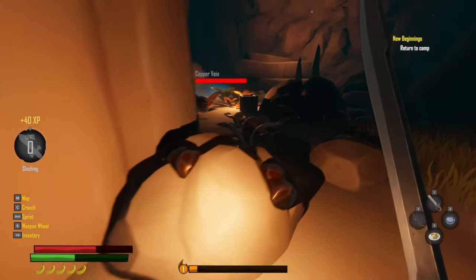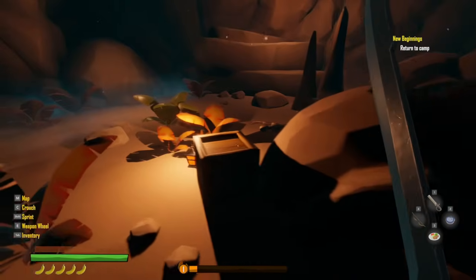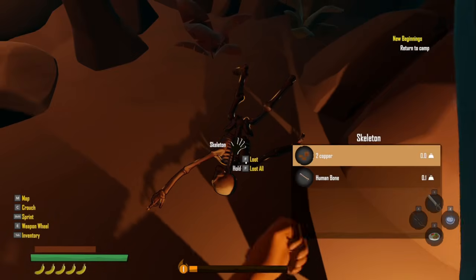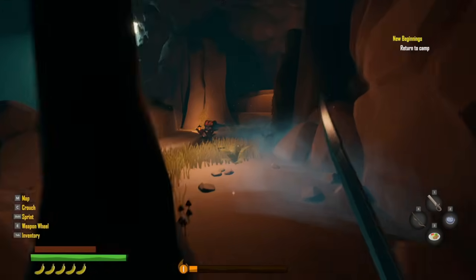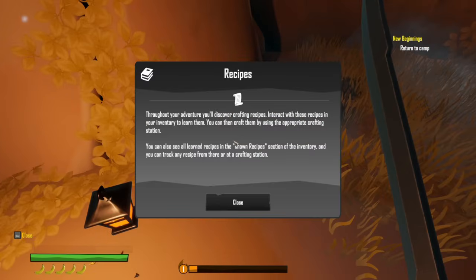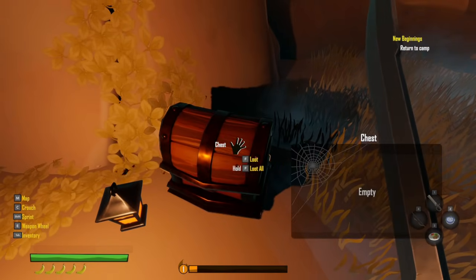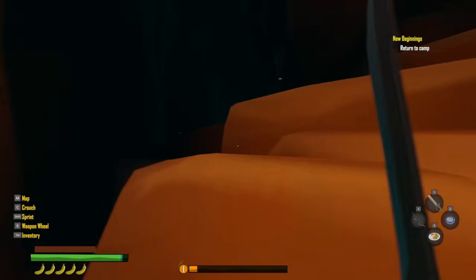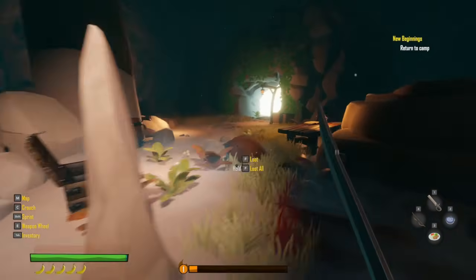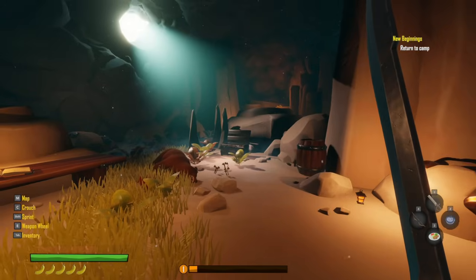A little bit of bear meat. I believe I am bleeding — actually we're good. I didn't anticipate there being a bear in here. I got a little bit of food off of him. Throughout your adventure you discover crafting recipes — wanderer's boots, hats, and a shirt. There's little crafting notes that we're going to find. We have a bit of food and supplies, and it looks like that chest gave me everything I needed to craft a boat.